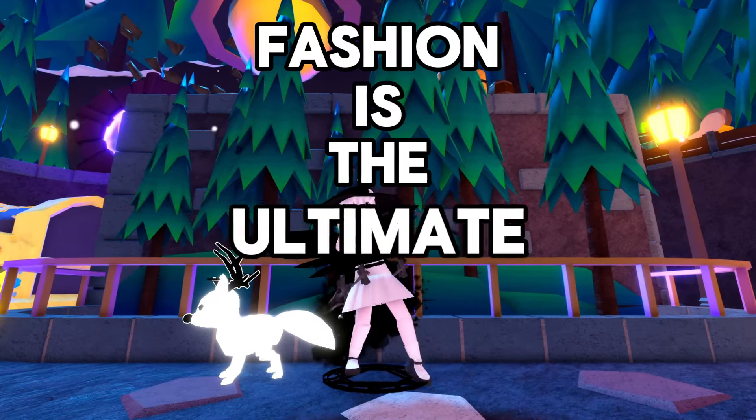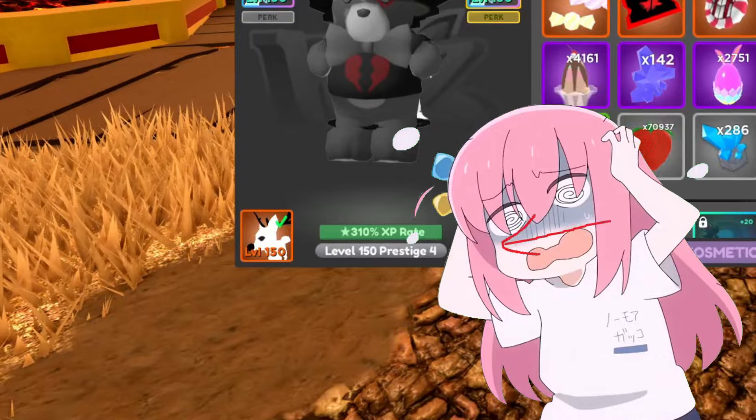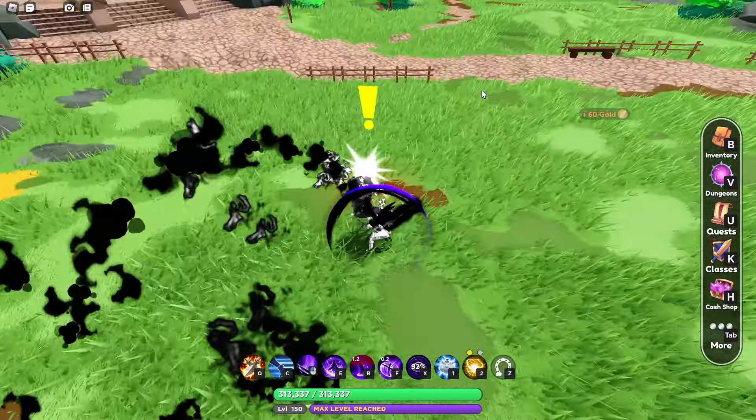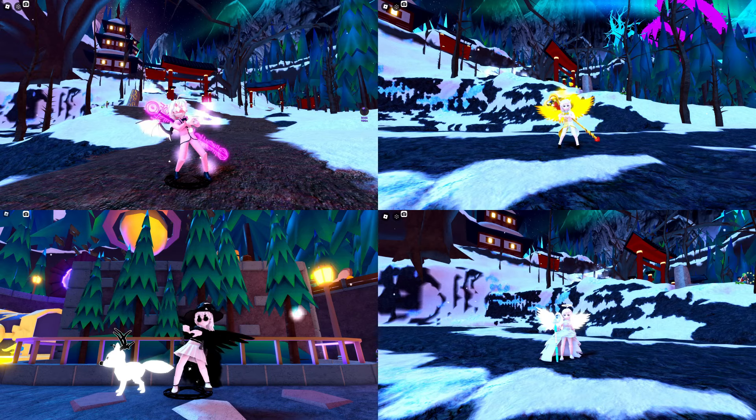Fun fact: fashion is the ultimate endgame in World Zero. No one really cares about your prestige, how many infinite tower floors you've done, or how much damage you can deal. What truly sets players apart is their style, and no fit is complete without a mount. Looking good is feeling good, and feeling good is playing good. The pinnacle of World Zero endgame is customizing your character.